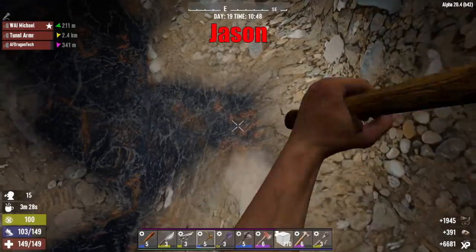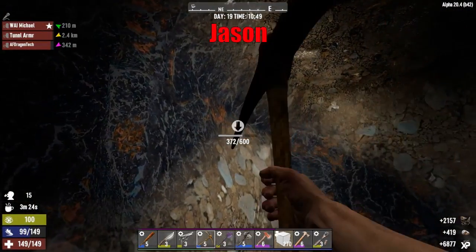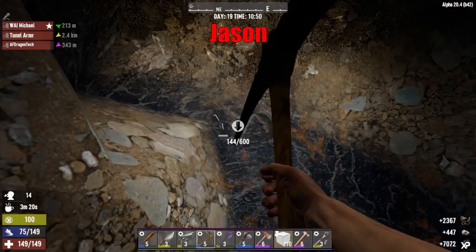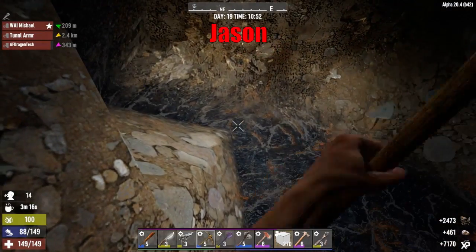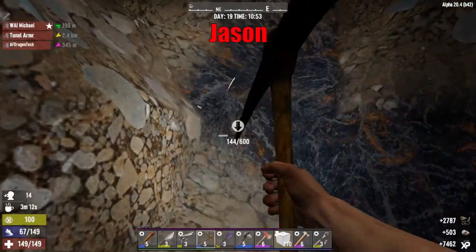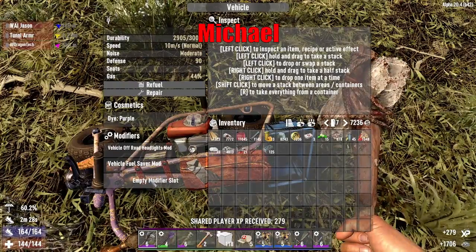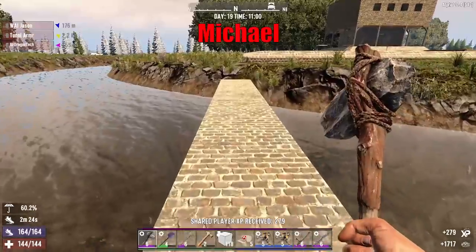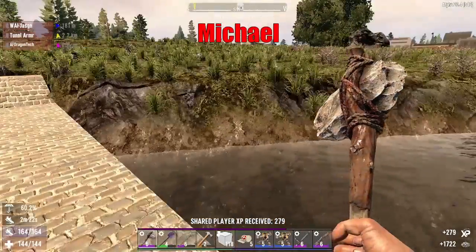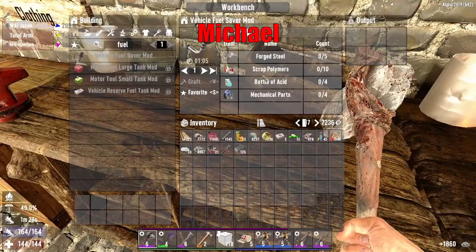Jay, you got a vehicle, right? Yep. Do you have a fuel saver mod on it? Nope. Do you have any mods on yours, James or Jason? I don't think I do. I've got a fuel saver on mine. So I will make three fuel saver mods, which require acid, polymers, mechanical parts, and forged steel.